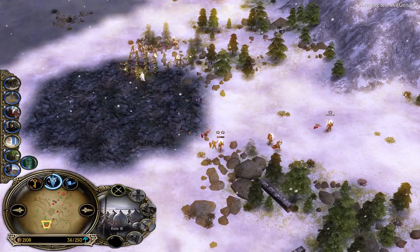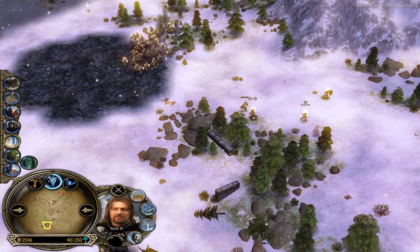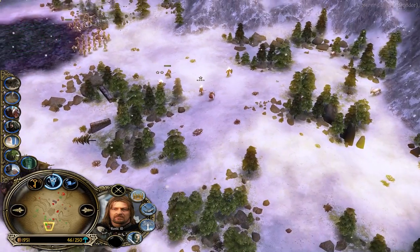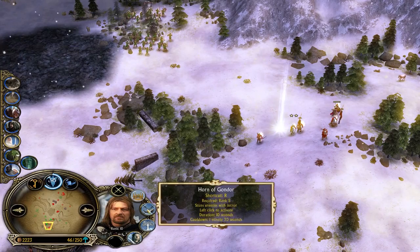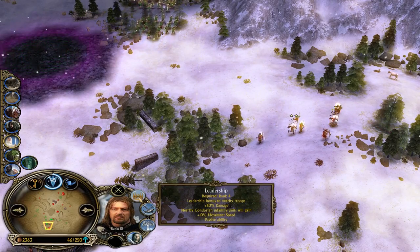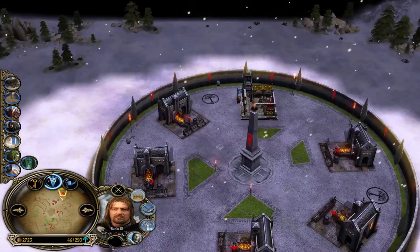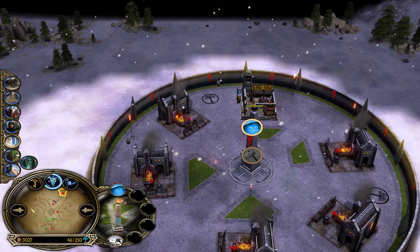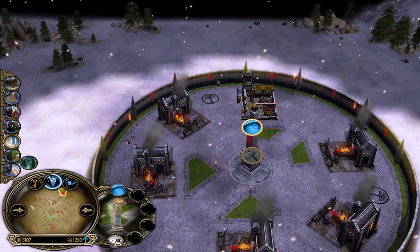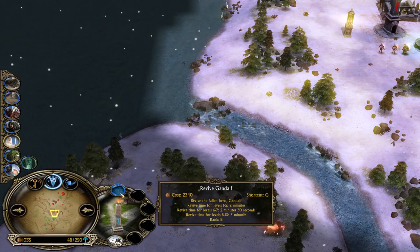He uses the Will of Saruman to get to safety. I'm trying to save my level 10 units — remember Boromir gives movement speed leadership to your infantry so you can outrun uruk combinations, but you can't outrun Uruks or crossbowmen solo. My command points aren't looking good but I'm finally able to revive Gandalf for the first time after losing him.